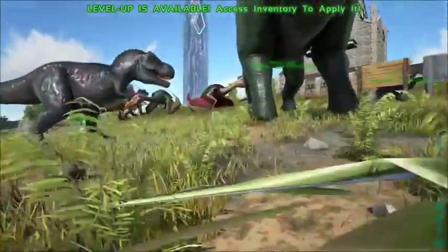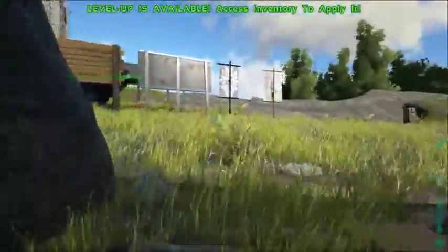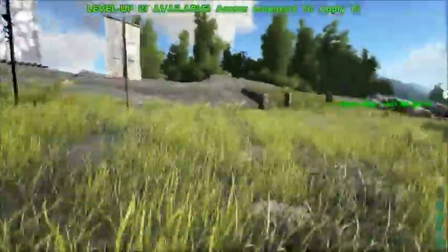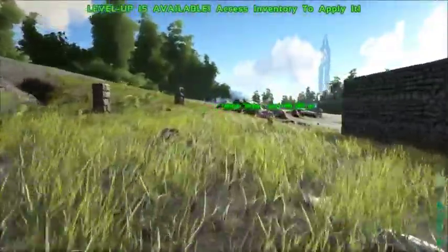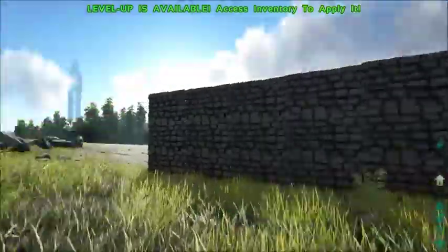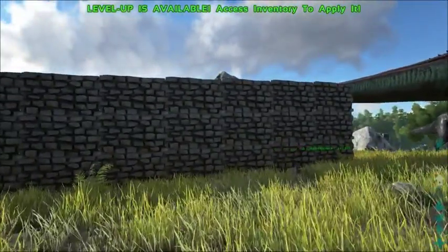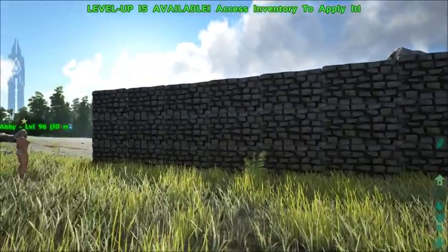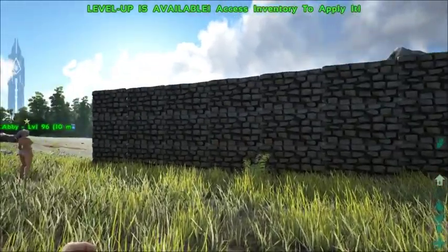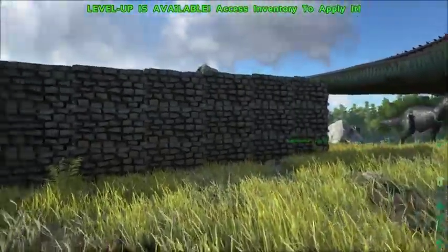Ignore all the random things you see around here, because sometimes when you're building and doing a lot of stuff, you get a little bit bored and start doing shenanigans. So today we are making a color wall to determine what the best color is on stone — specifically stone walls — because you have eyes and you can determine this for yourself.